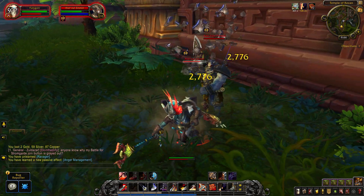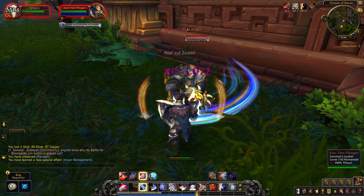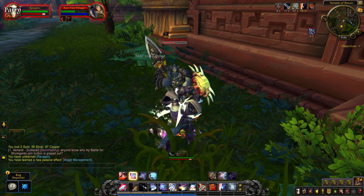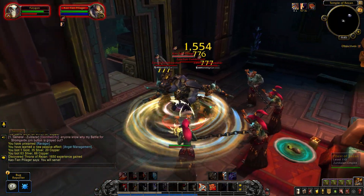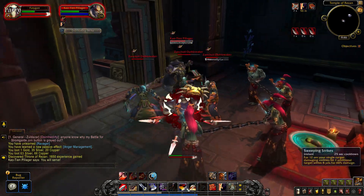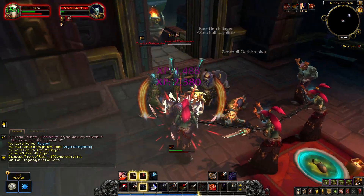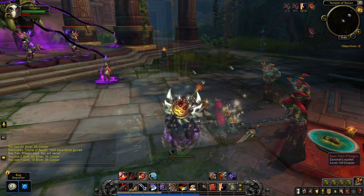Out in the field, you open with Charge, then use Warbreaker or Colossus Smash, Overpower, and Mortal Strike, following your procs. Execute and Overpower proc frequently, and Victory Rush heals you up after defeating a target. For AOE, open with Bladestorm — it does really good damage to everyone. Then pop Sweeping Strikes and follow your single-target rotation; you'll see everyone's health going down, and use Victory Rush to keep yourself healthy to continue fighting.